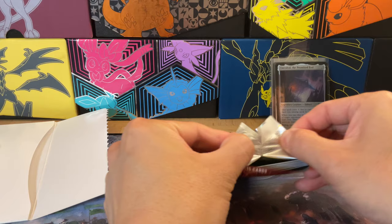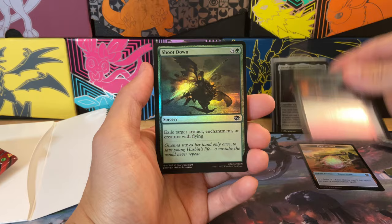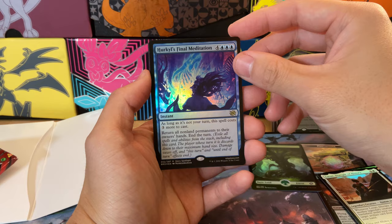I've never had that much trouble with a booster pack that I had to go ahead and use scissors on it — so that is pretty special! We have a foil Soldier token and a Powerstone token — a very cool token there. I like to have a little bit of a surprise where not everything is something I know I'm gonna get. Ooh, a very nice foil Forest there — very cool!